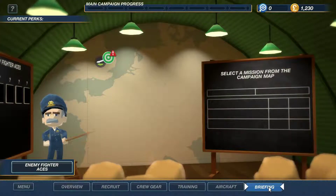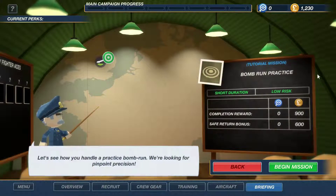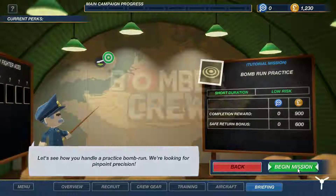In the briefing room we can select missions. Normally there are a choice, but we've only got one because we're still technically in the tutorial here - this is how to do a bombing run. Let's see if we can cope with it. Begin mission.